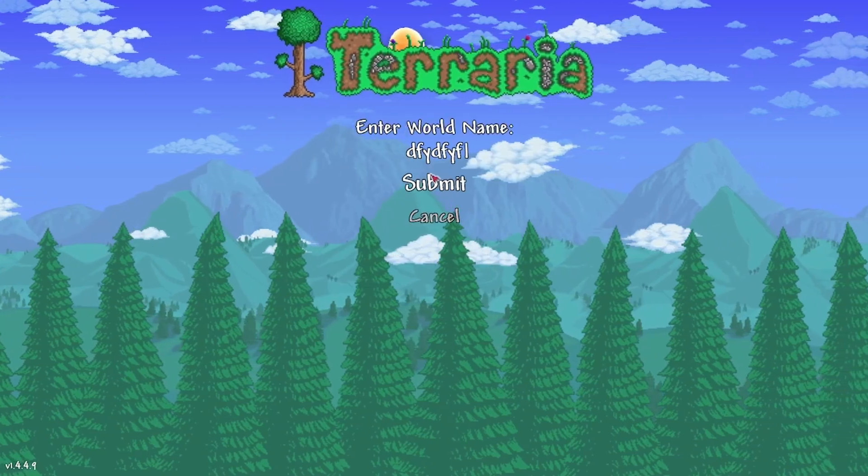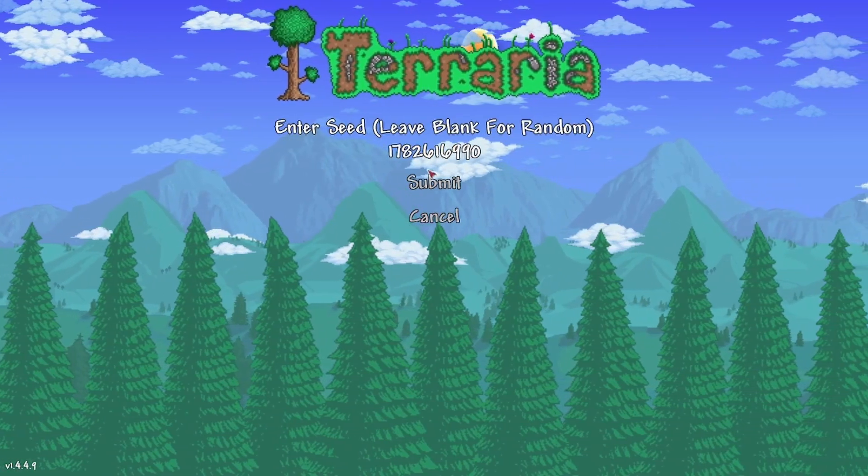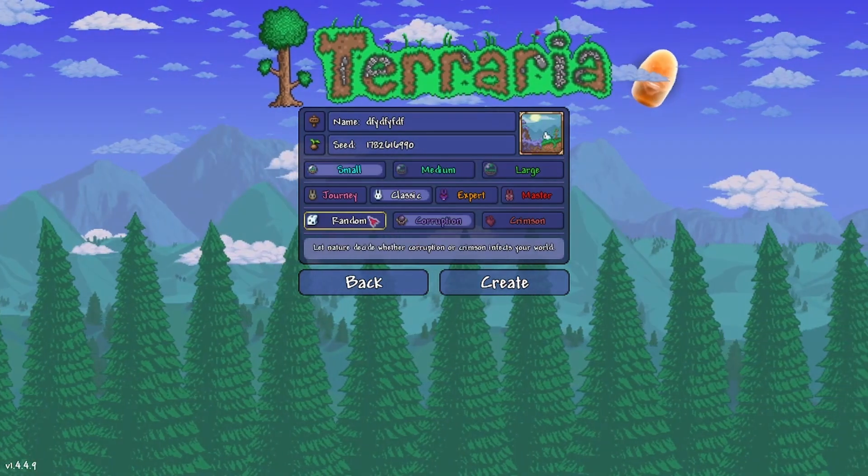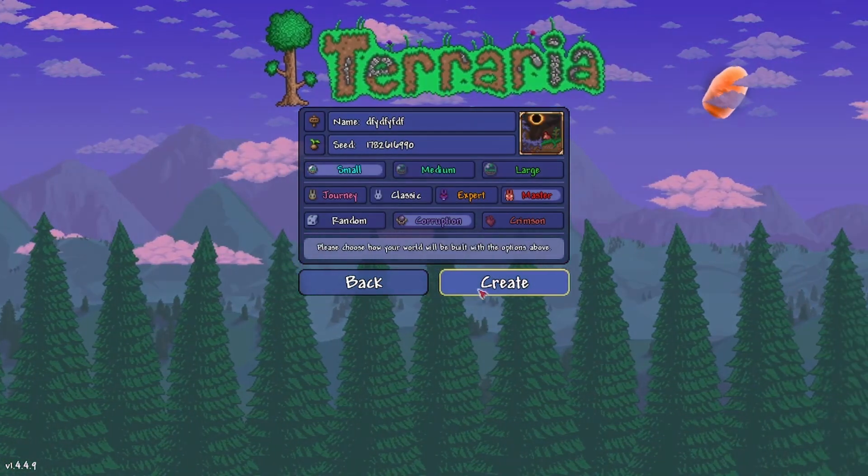So when creating a new world, name it whatever you want, and enter the seed down in the description below or in the comment section. Make sure the world is small, corruption, difficulty doesn't matter — do whatever you want — and then create new.